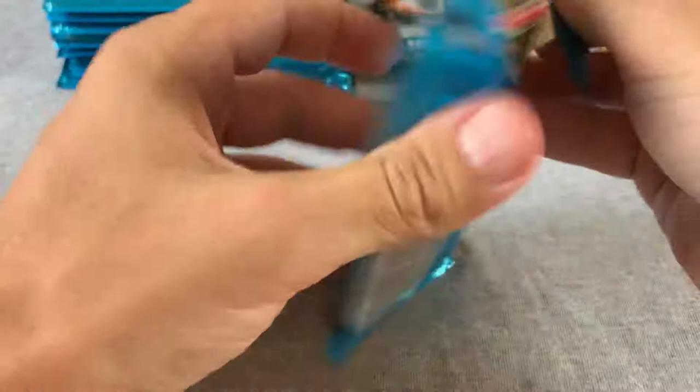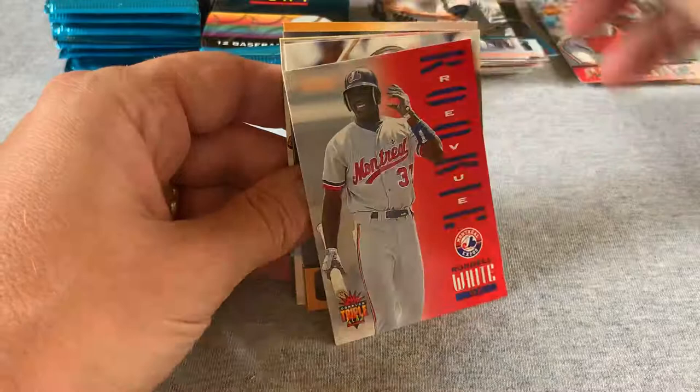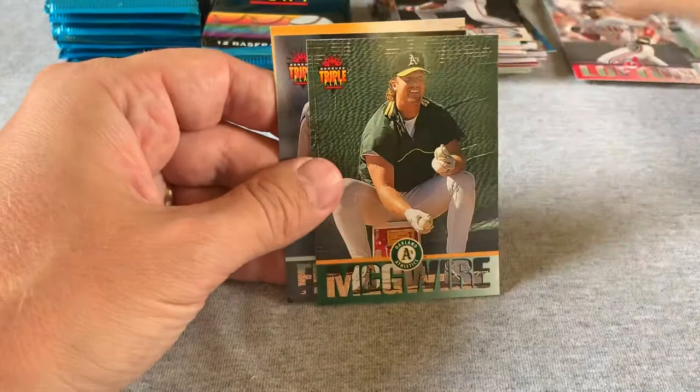Sandy Alomar, Rondell White rookie. Dennis Eckersley, Harold Baines. Neely rookie, another Kenny Lofton, another Mark McGwire — and I just ruined one of the corners by accident. Midre Cummings rookie. I'd really like to see another one of those inserts. Dave Winfield — Hall of Famer. Dante Bichette. Maybe the third or fourth Andres Galarraga card.